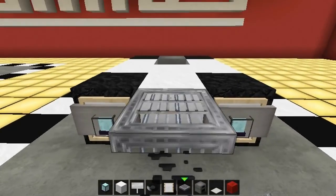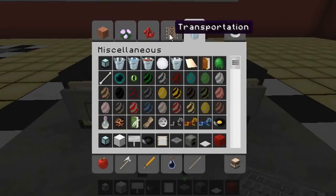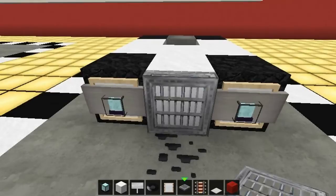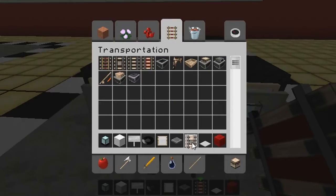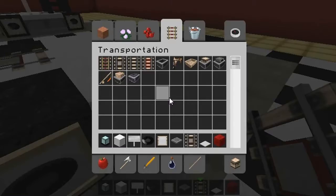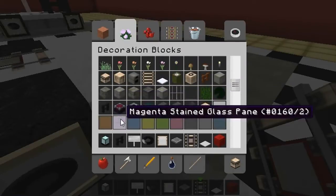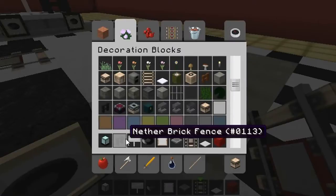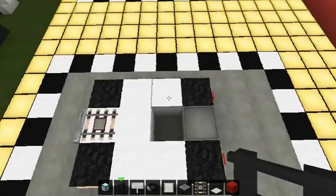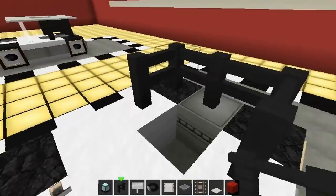Next step: grab your trap door, put it on, close it up, and there's your grill. Now, we're going to give ourselves a pattern, so we'll get a detector rail and pop that — bang — on there. It's looking good. Now grab yourself some nether brick fence, or your fence. Mine is black, so yours will be red. Just come around and place one, two, three, four, five straight on that.